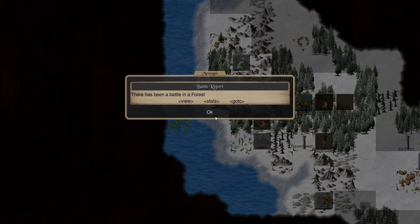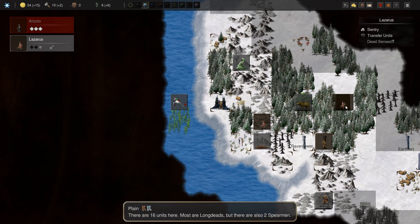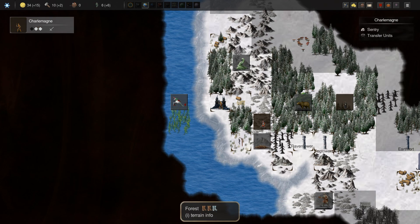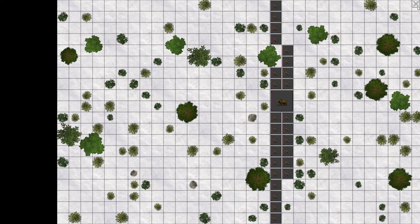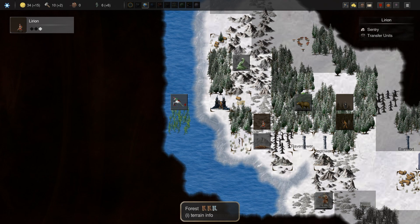We lost half our army there — not really worth it, but we kind of had to do it though. Just get rid of the stuff that spawns out from here. I guess we could take the ancient force out and then summon the animals that we killed there.